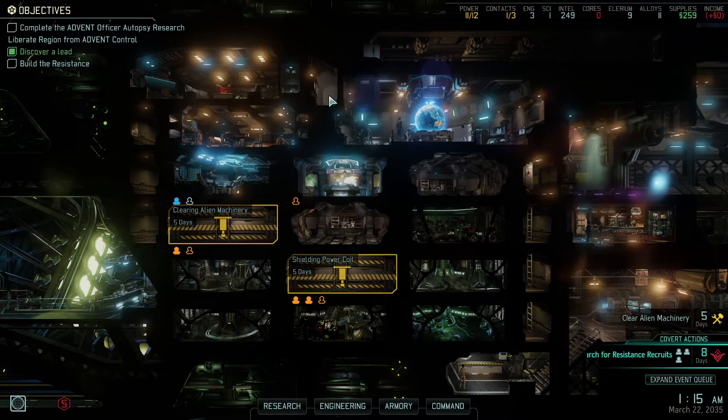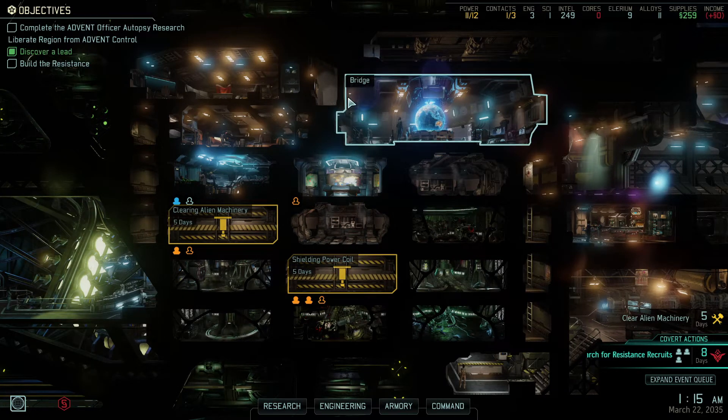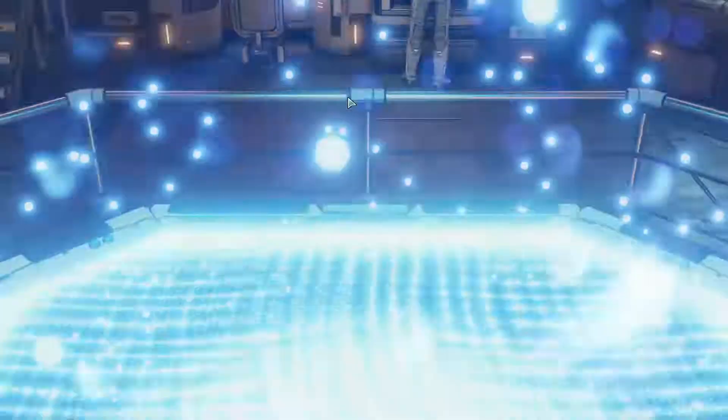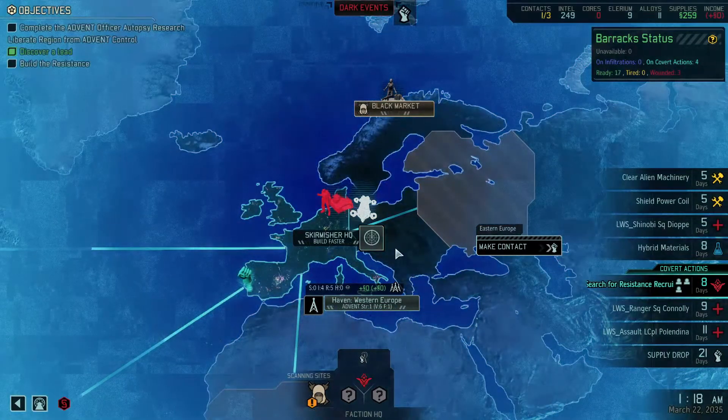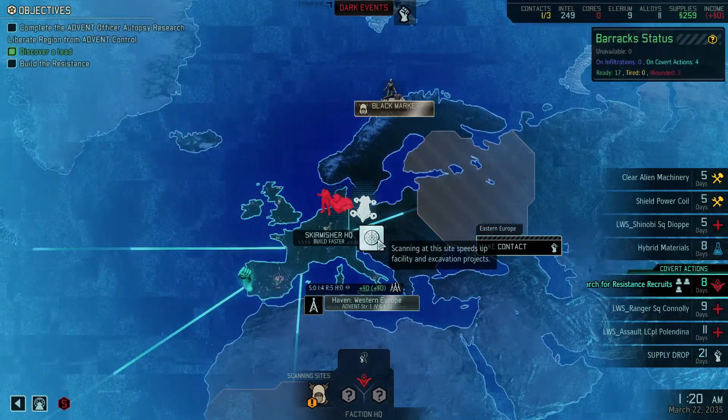Hello everybody, this is Allsalesgaming and welcome back to another episode of Let's Play Long War of the Chosen. In the previous episode, we had a fairly easy job of breaking some contacts out of prison to strengthen our haven in Western Europe and get us a rookie.